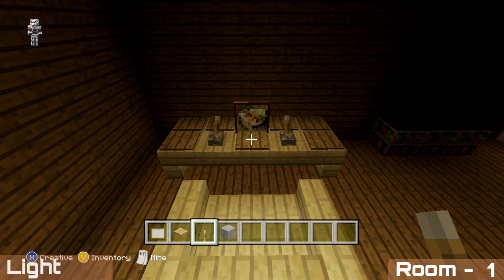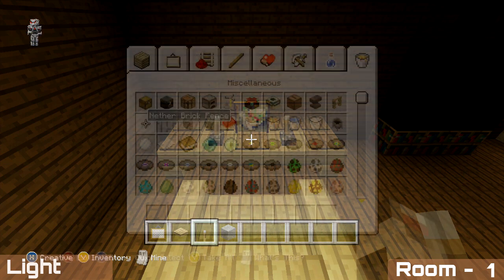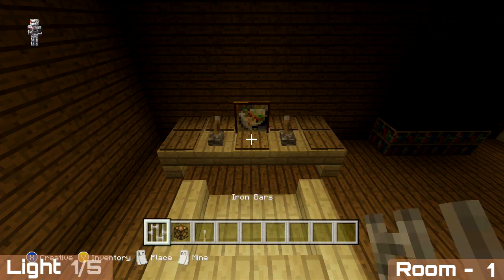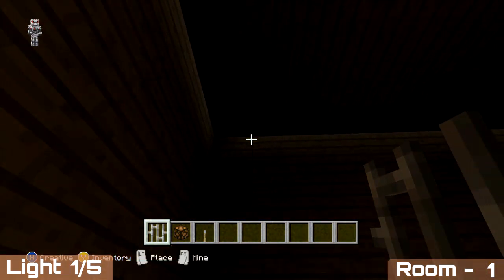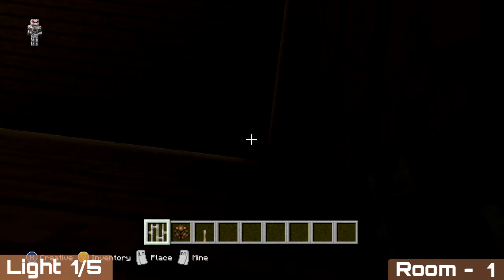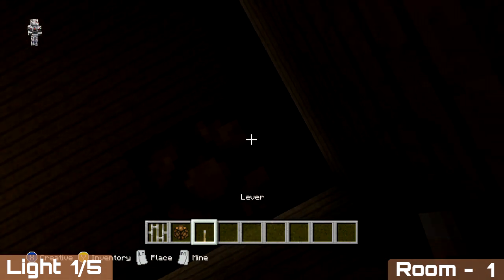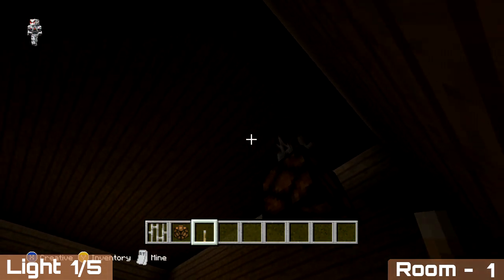The last thing to finish off this room is to add our lights. Same as we did for our doorways in the previous part — this room will have five lights in total, each being an iron bar with a redstone lamp on the bottom. For the first one, come to the corner above our desk, one block out to the side and then one block back — that marks the first light location.